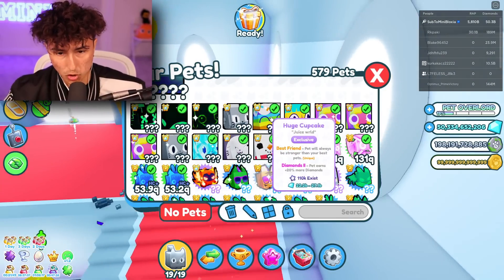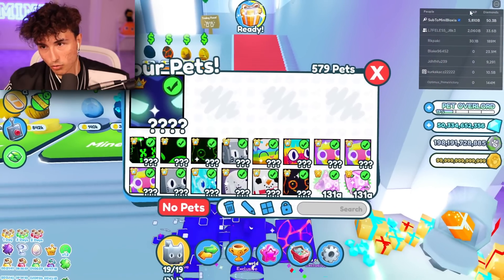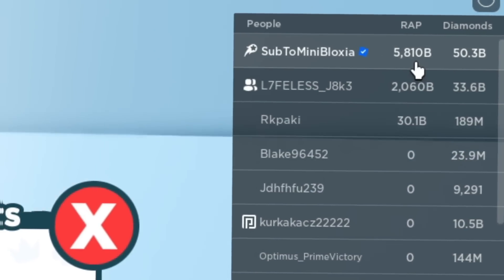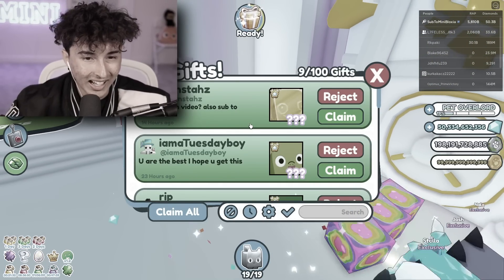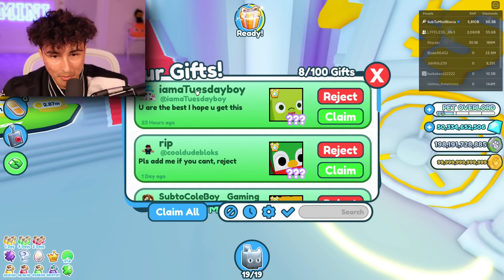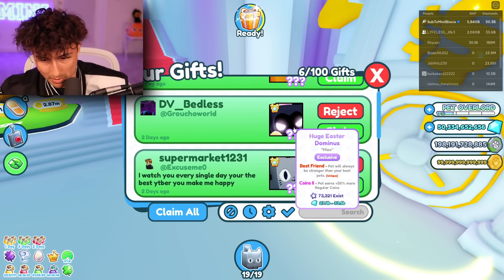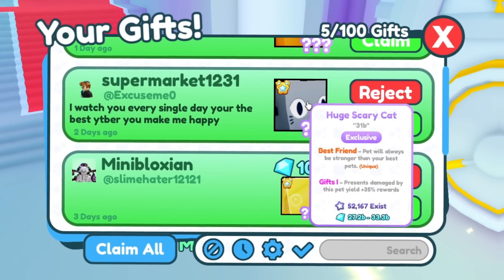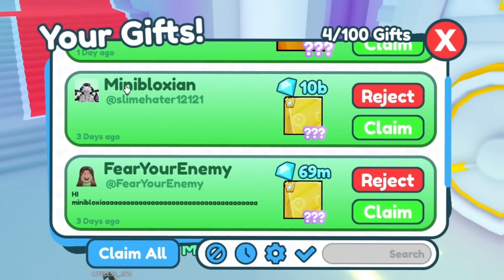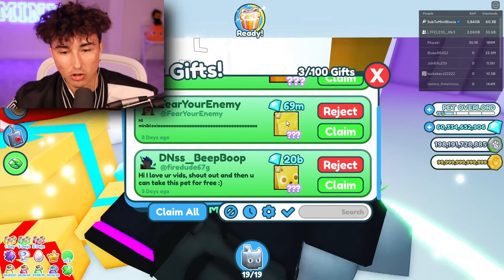Right now we really do not have a full inventory of huges, but we could easily get that if we wanted to. We are looking a little bit broke — my wrap just went down by over 190 billion off of selling all of my pets, and I didn't even make that much. Big shout out to Munstuff for giving me this huge hell rock. And I am a Tuesday boy — thank you very much for the huge goblin. And my boy Bedless just gifted me a huge Easter Dominus — I appreciate that. We also got a supermarket that gifted me a huge scary cat.